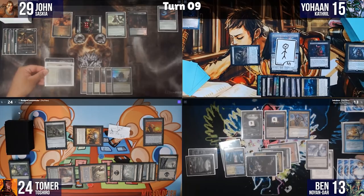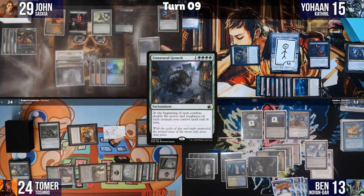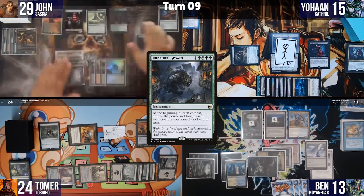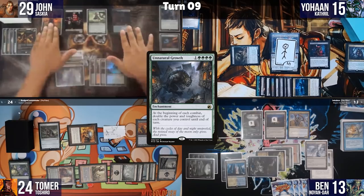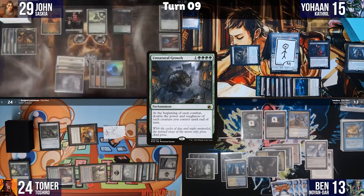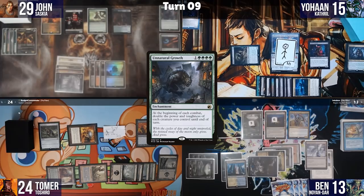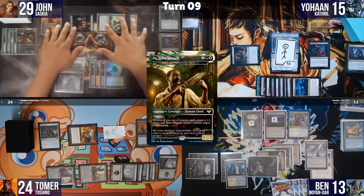Ben draws two from Arcane Denial's trigger; I draw one. During John's turn, he plays Unnatural Growth — nobody has counterspells. The table panics, realizing the Hailfire may have been the better play. John goes to combat, swinging all at Tomer with training triggers — all 1/1s become 4/4s, and one creature is a 5/5. I block Saskia and the 5/5, taking 20 damage. Toshiro dies, a token dies, and I go down to 4 life.